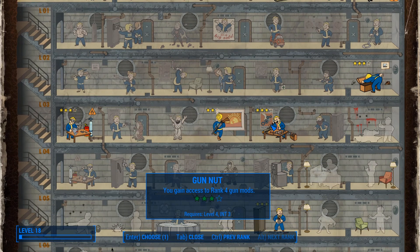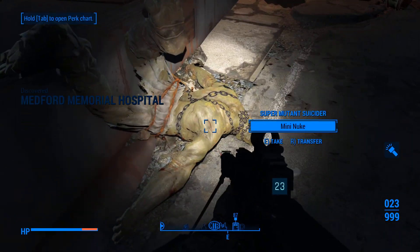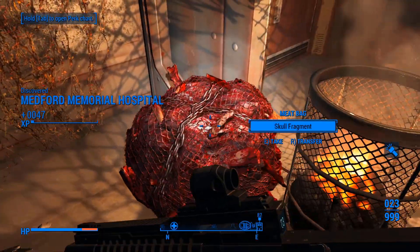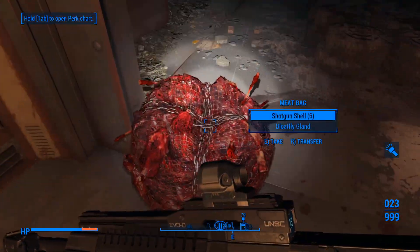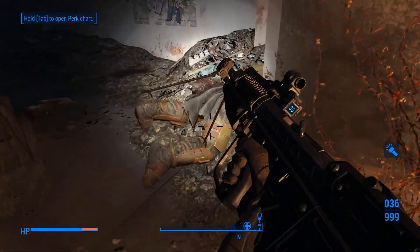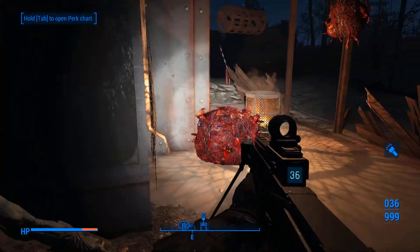Let's do Gun Nut rank 4 - that seems like a good choice. You guys might be wondering why I'm not doing rank 4 of Scrounger. It's because I almost never exhaust magazines, and it only procs if you run out of ammo in your current magazine. I reload way too obsessively for that perk to do me any good.